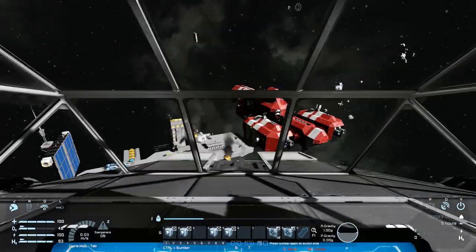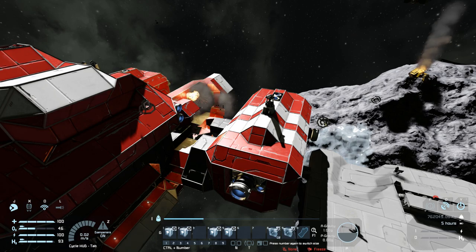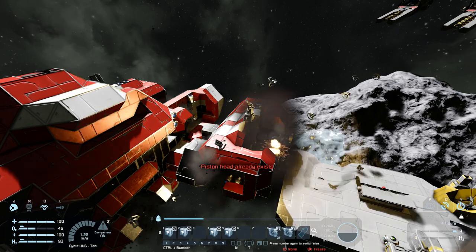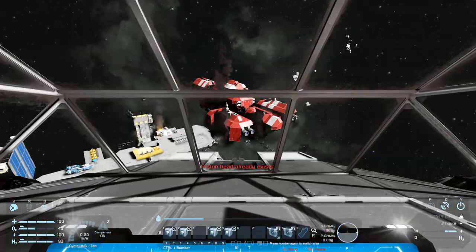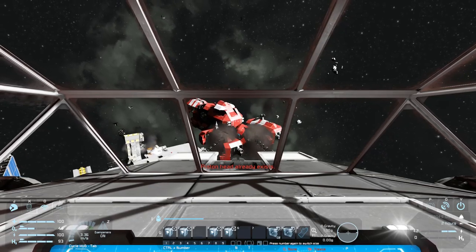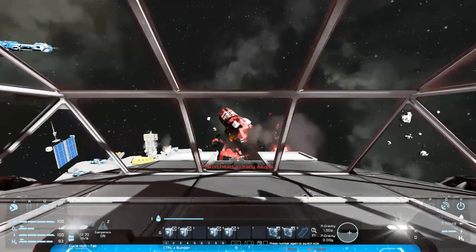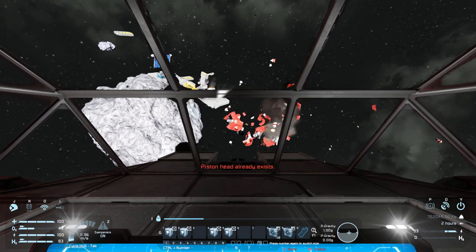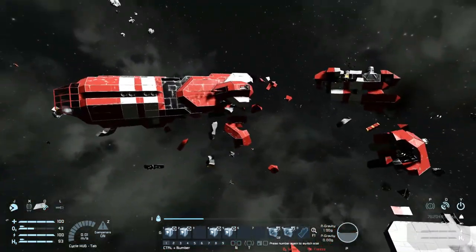Coming back and targeting the red ship — bringing the camera around for a better view and firing. That was a lot of damage right there. If it clips at the right angle, it does one hell of a lot of damage. We're just going to bombard this with our rotor weaponry and pummel them with it. You don't have to worry about this if you play on an official Keen server because scripts are disabled, so this weapon will not work. But in a private game or with friends, you have essentially unlimited ammo to destroy whatever you want. It's bloody fantastic — we've just absolutely wrecked that red starting base with all those rotor heads.